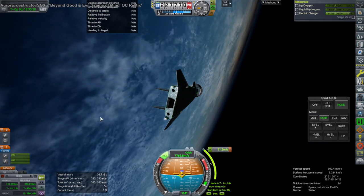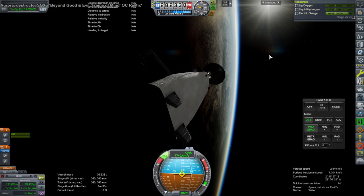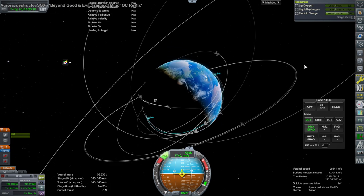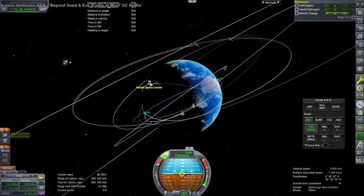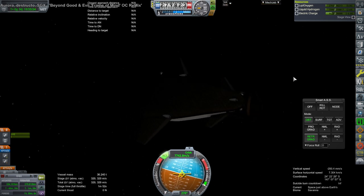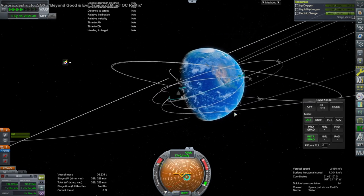I wonder if I should just use the OMS engine on Mini Star instead of these. We're now in the one-and-a-half-hour orbit and we'll try to phase with the KSC, but we don't have that much electric charge — it seems to be one unit per second, so 36,000 units would be about 10 hours' worth. We're landing at Tampico, I forgot. Starting the fuel cell but getting low on fuel.